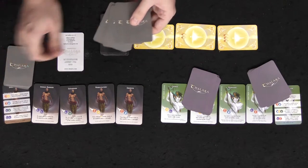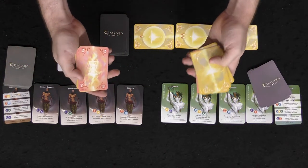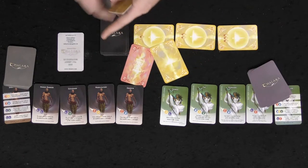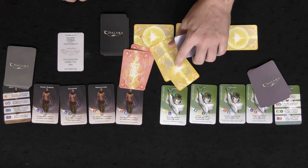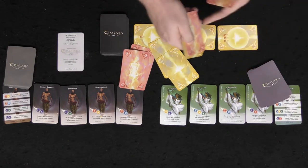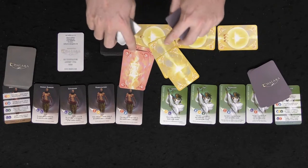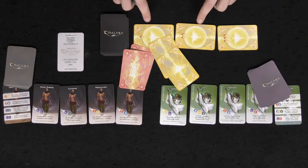Players take turns going back and forth, playing cards from their seven-card hand onto the artifacts. The number on a card represents its strength. So if one player plays a two on one artifact and a one on another, that player is currently winning those. Then if the opponent drops a three — making five total — and another three making six — that player is now winning. You can play on any of the three artifacts, and after you've dumped all your cards or chosen to stop, you count up cumulative points.